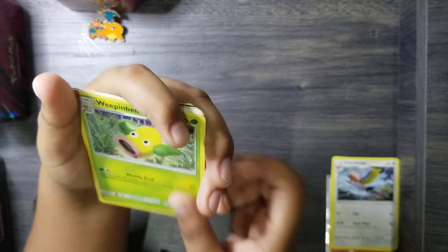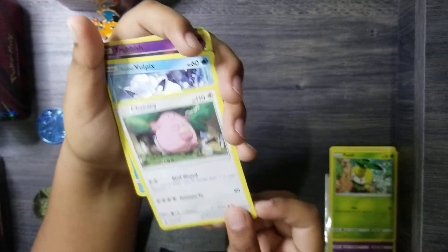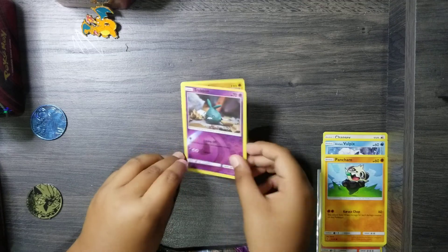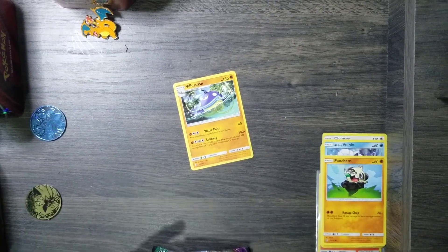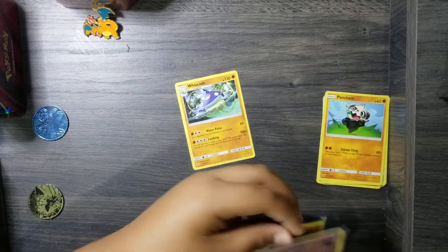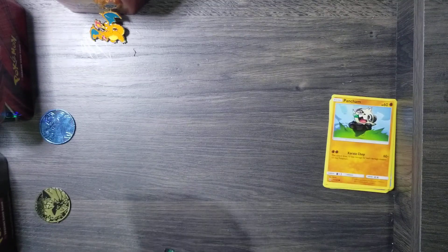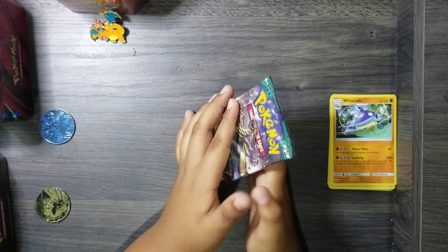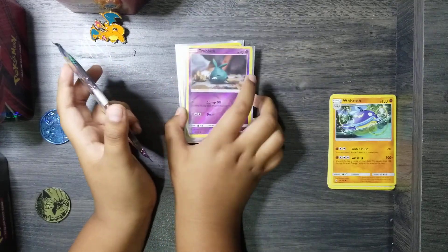So we got a Fletchinder, a Weepinbell, a Multi Switch, a Trubbish, a Petilil, a Chansey, and an Alolan Vulpix, a Phantump, and another Trubbish. This is my first awesome rare — it's a Psychic Pokémon. I've never had one. And then we got a Whiscash. And Dawn, you love these Pokémon cards. Next one.